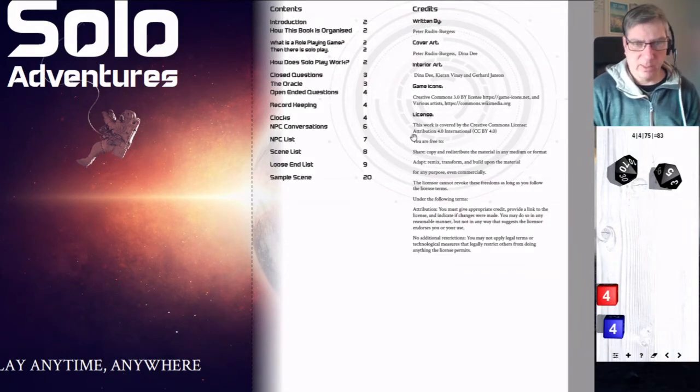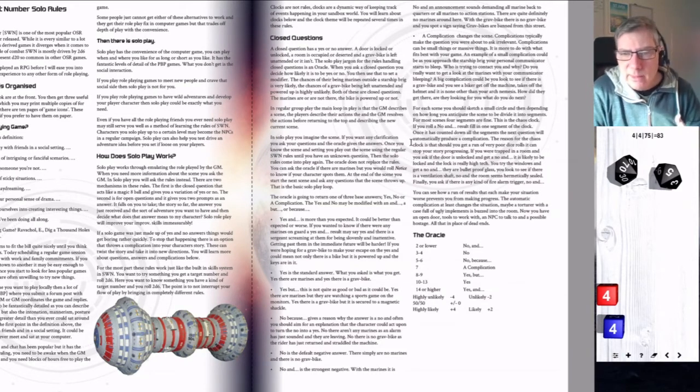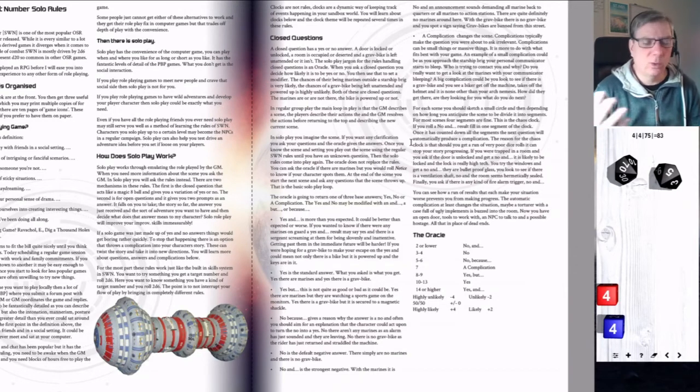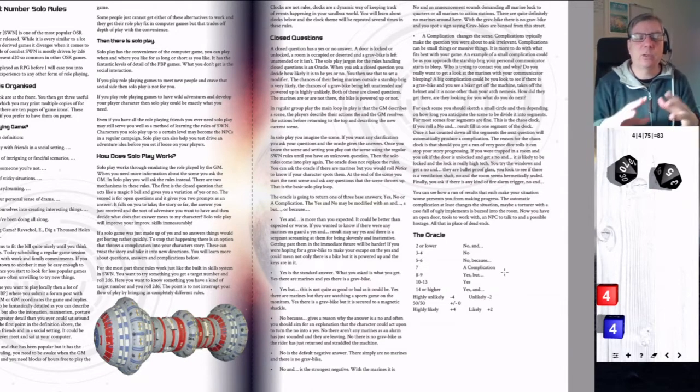This is the PDF. What you get is a simple rules system — it's 2d6 for yes/no questions. If you're familiar with Mythic or any other kind of oracle, this is nothing particularly exceptional. Roll low for no, roll high for yes. A 7 is a complication.